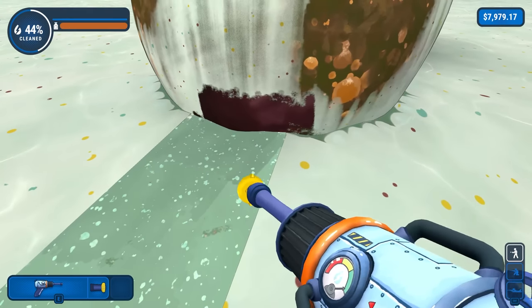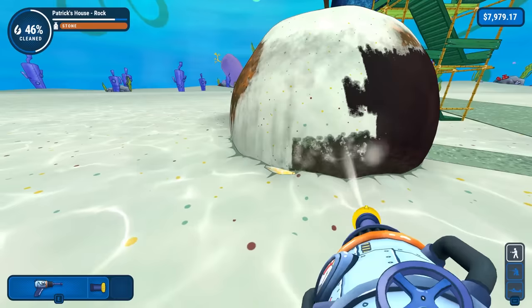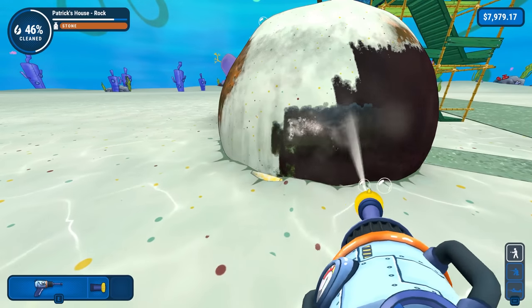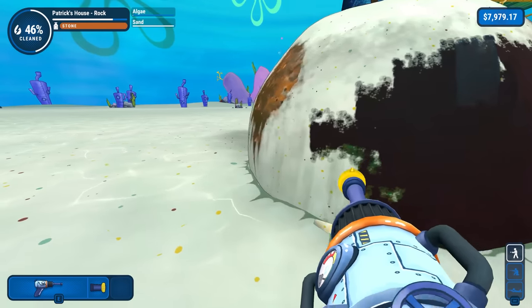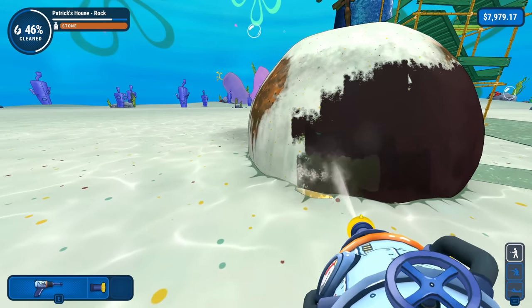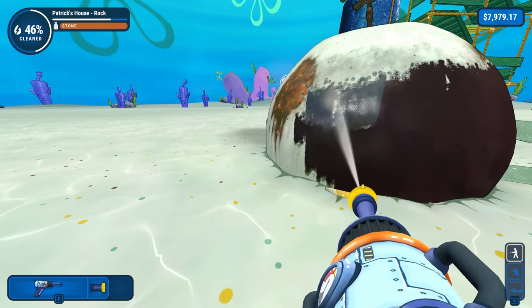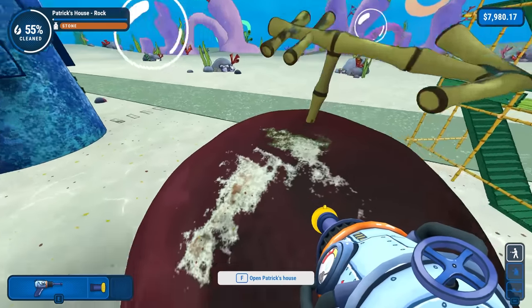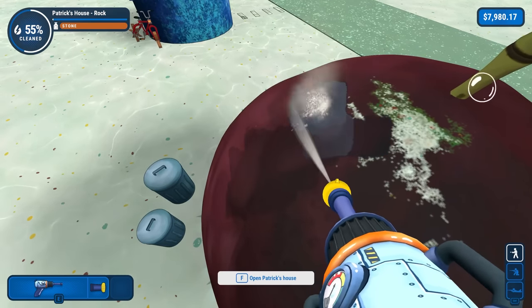There we go. I didn't know his rock was like red — it's like a dark red. It's a weird color for a rock. Why is this house so much easier? I wonder if it's the texture of Patrick's house. That being said, it was algae on Patrick's house — oh, there is a bit of algae on here. This is so much easier than Squidward's house. There's the dirt I missed — angles can definitely hide things.